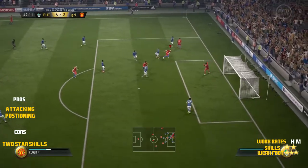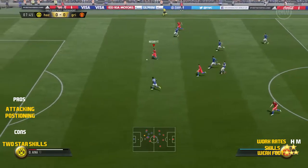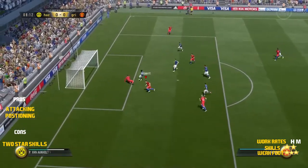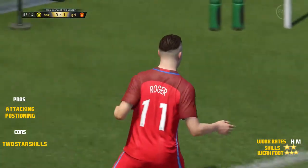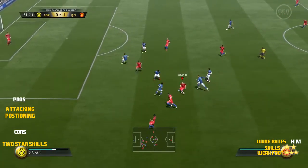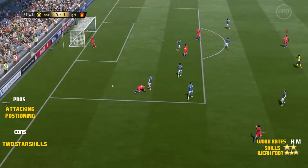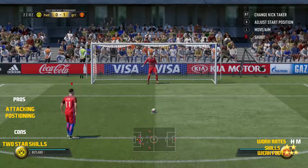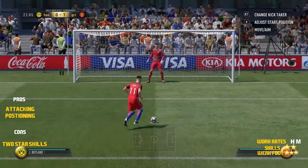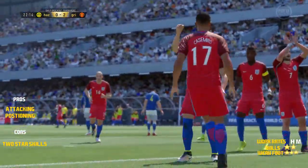He goes on quite a nice little run here and he can't quite put it away, but I'm not going to complain about that shot. There were just a few chances where I was like, that's got to go in. He's going to score this, no problem whatsoever. As I said earlier in this video, if you stick a Hunter card on him, I have a feeling that it would change the complete complexion of this card. Because you would get the pace boost and you'd get the finishing up there. The attacking and positioning is already frankly through the roof, and that was something I was really surprised about.